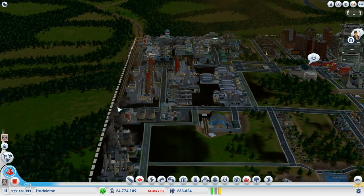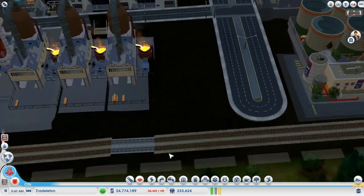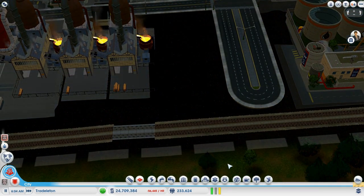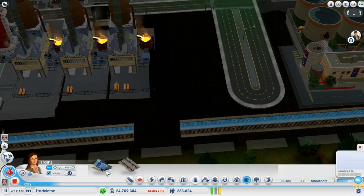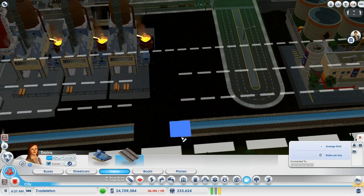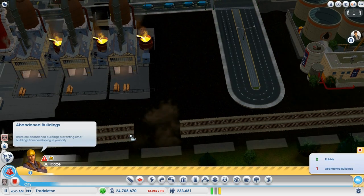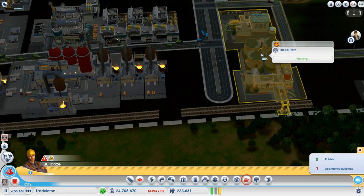Look what I found here just now - I just found it right before we started. This piece of track is bugged - the end of the track turns into a streetcar track. No matter what I do, it always turns into a streetcar track. So that makes this trade port useless.